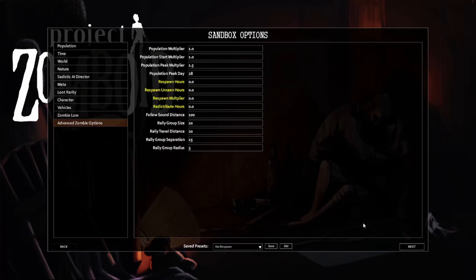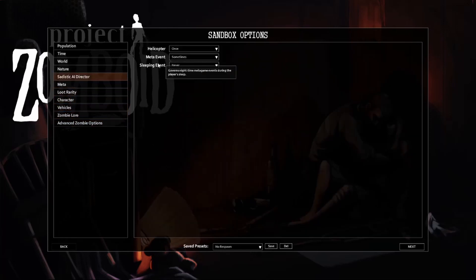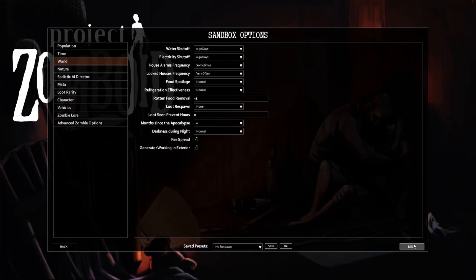The only difference from Apocalypse Mode here is I have all the respawn hours turned off, because personally I think it's better that when you clear out an area, it doesn't have a bunch of people spawn in on the road and you hit them while you're driving. Other than that, everything here is going to be stock — still got the meta events, still got the helicopter, all that jazz.